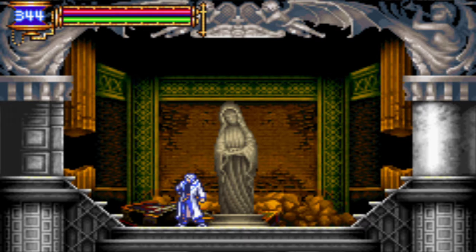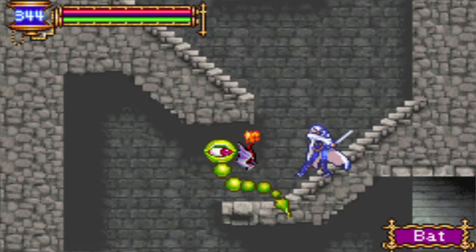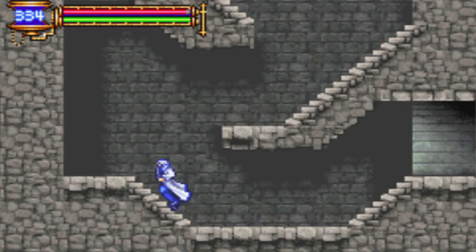What is up nerds and welcome back to Ditz Plays Castlevania Aria of Sorrow. In the last episode we just killed the Creaking Skull and we got a castle map, so let's go ahead and explore everything else. There's another bat soul around here — collecting the soul multiple times makes it stronger. And in Dawn of Sorrow you could use souls to craft stuff, if I remember correctly.